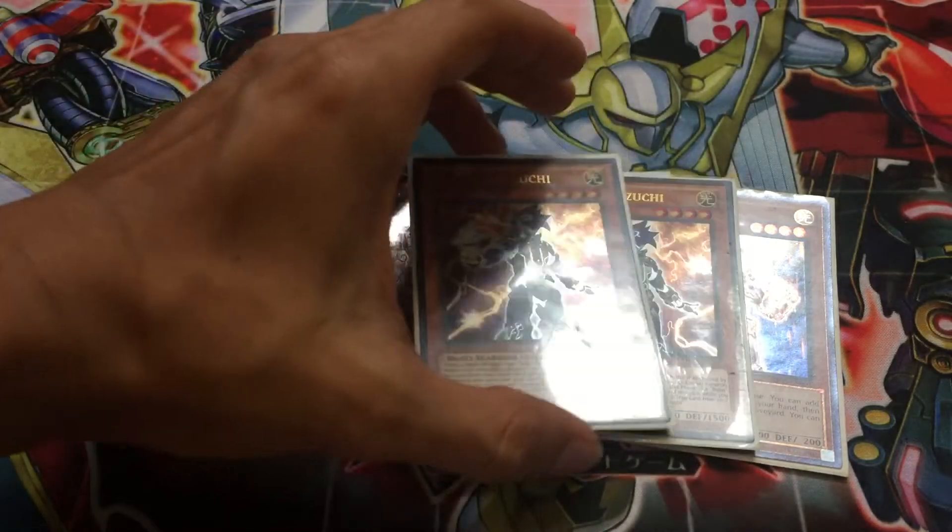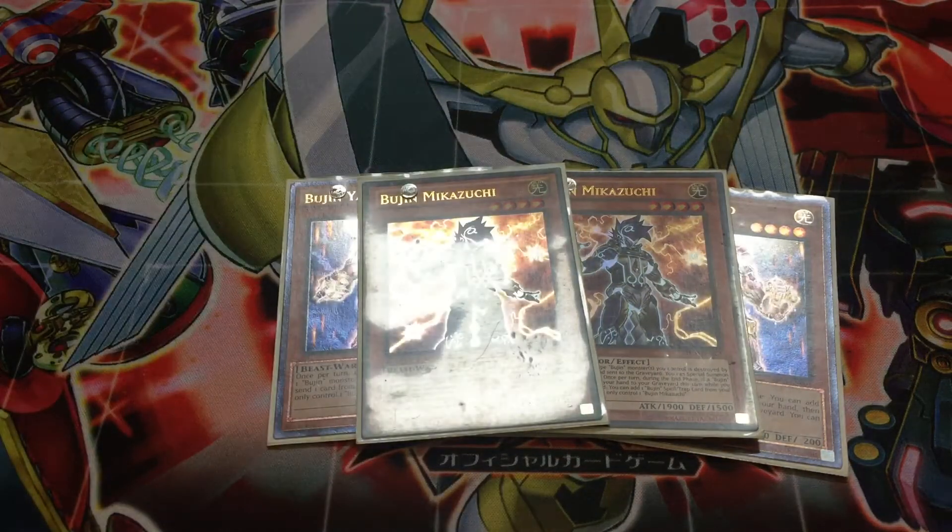The next Beast Warrior we have is two copies of Bujin Mikazuchi — thinking about cutting this down to one, but with this particular build, it's very good to have two. Bujin Mikazuchi is a very good card because when a Bujin-type monster is destroyed on your side of the field, you can special summon this card from your hand, and then if a Bujin card was sent from your hand to the grave, you can search any Bujin spell or trap from your deck to your hand.